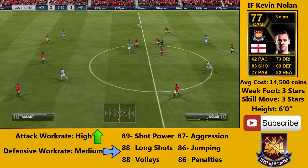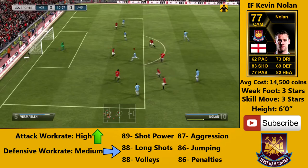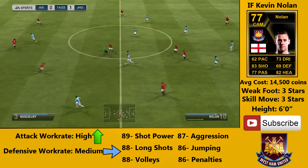Moving on to his in-game stats now, he was a very impressive player to use. He had an amazing long shot, as you can see at the bottom of the page with the photoshopping I did. His top six stats are his shot power, his long shots, his volleys, his aggression, his jumping, and his penalties — so most of those revolve around his ability to shoot from long range.